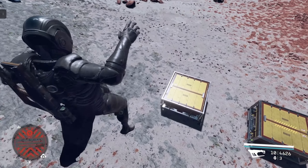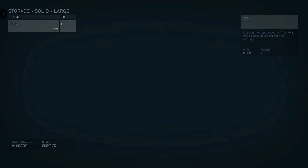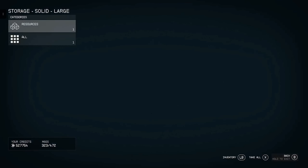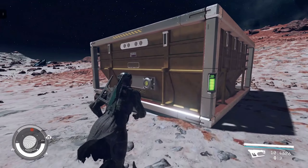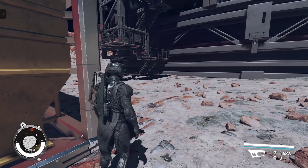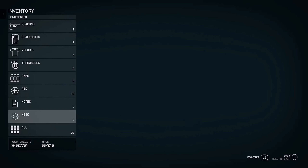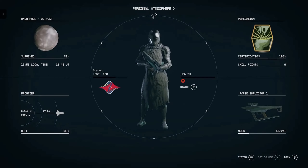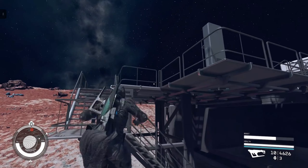I will now go back outside and collect the aluminum and iron from the containers. I will then store these resources into the cargo hold on the Frontier. I can now go out and build other outposts without running out of adaptive frames, aluminum, or iron resources.